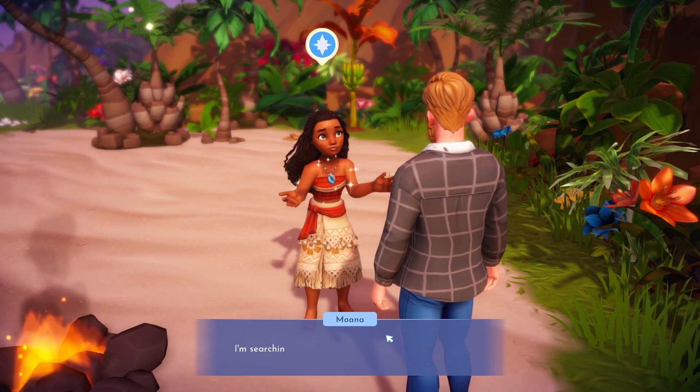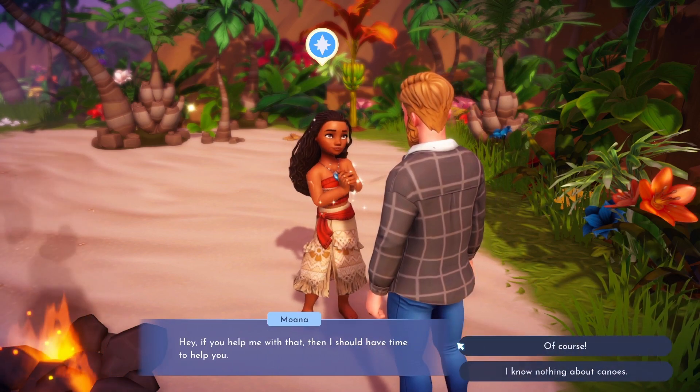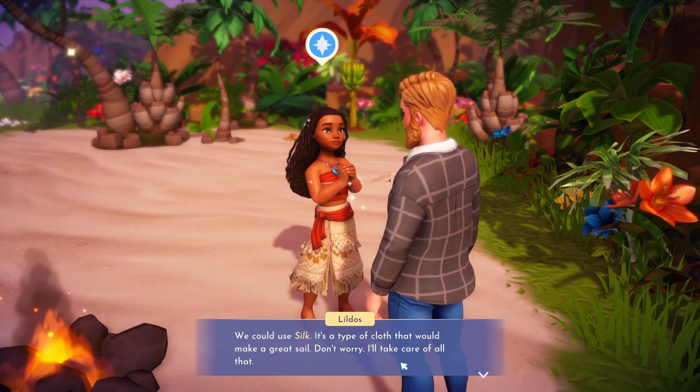In Dreamcastle, there is one of three doors. The door you need to go through is in the middle. Once you go through the middle door, it will take you to the realm where Moana is at.